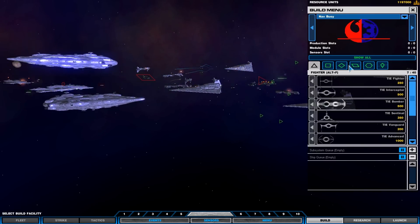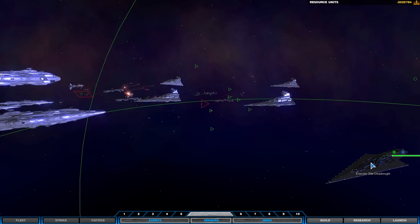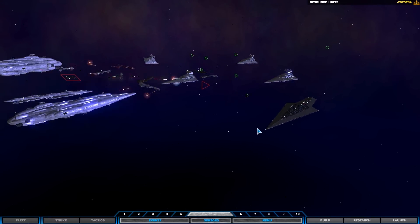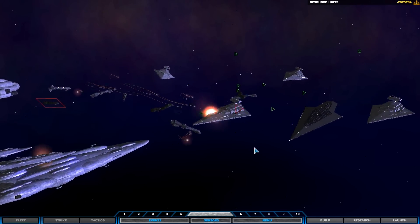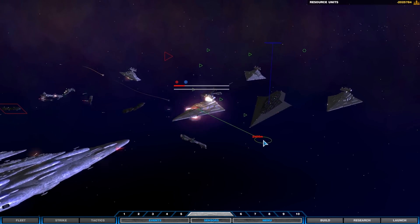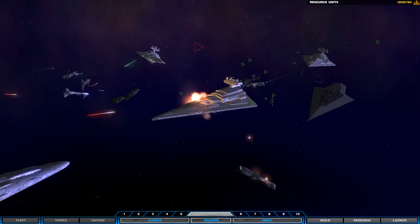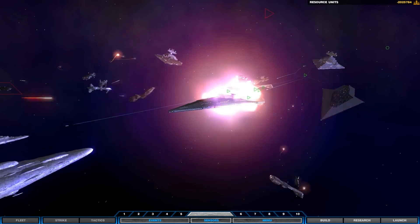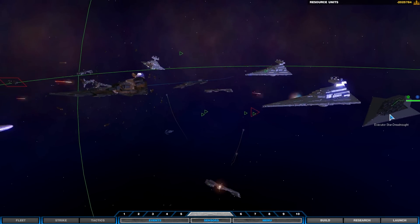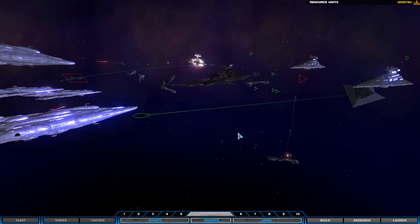Let's call in the big boy. Let's do this. Executor Star Dreadnought has arrived. Oh my God - look, it's just going to rise from the bottom there. Oh, this is cool stuff. They've stopped firing at this Imperator - they're focusing on the center one. Taking heavy fire, all systems down, engines failing. Executor Star Dreadnought reporting for duty. Let's go boys, let's go!